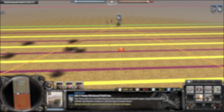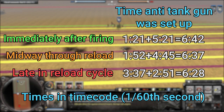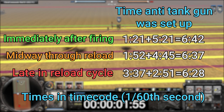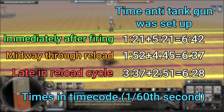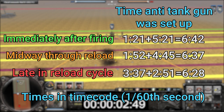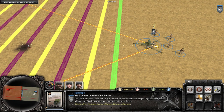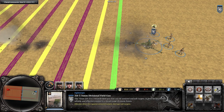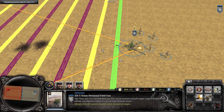I tested packing up the anti-tank gun immediately after firing, midway through the reload, and towards the tail end of the reload cycle, and measured the total time the anti-tank gun was set up between shots. This worked out to be almost the same for all three tests, showing that interrupting the reload cycle does not reset it — the anti-tank gun will pick up where it left off once set back up again. So you do not need to try and time when to pack up your anti-tank gun; it won't make an impact on how quickly it can fire again.